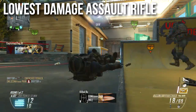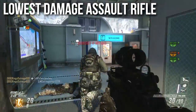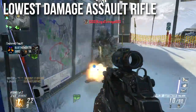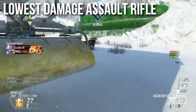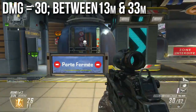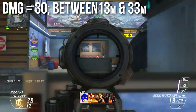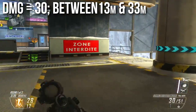This is the lowest damage assault rifle in Black Ops 2. Technically the M27 has the same 33-to-22 damage profile, however the Type 25 has lower range than the M27 and lesser accuracy, so effectively this is the lowest damage AR in the game. It does have an intermediate damage of 30 between 13 and 33 meters, but this doesn't really change anything — it's still a four-shot kill, though it affects headshots slightly.